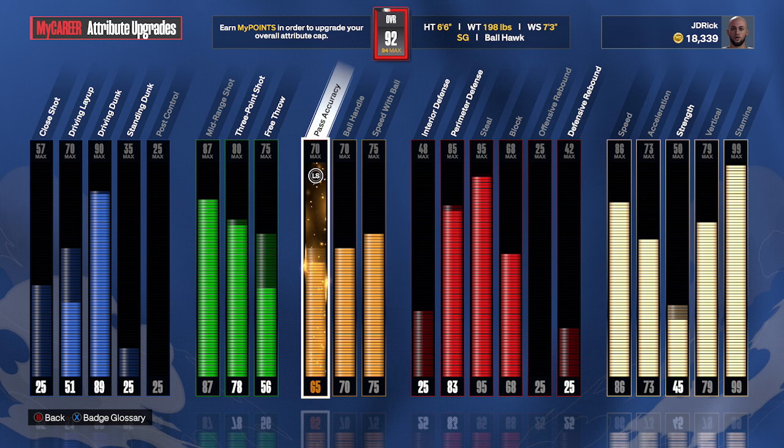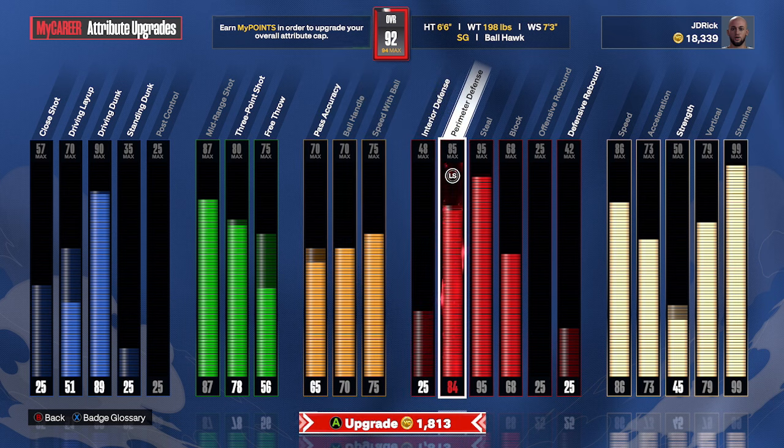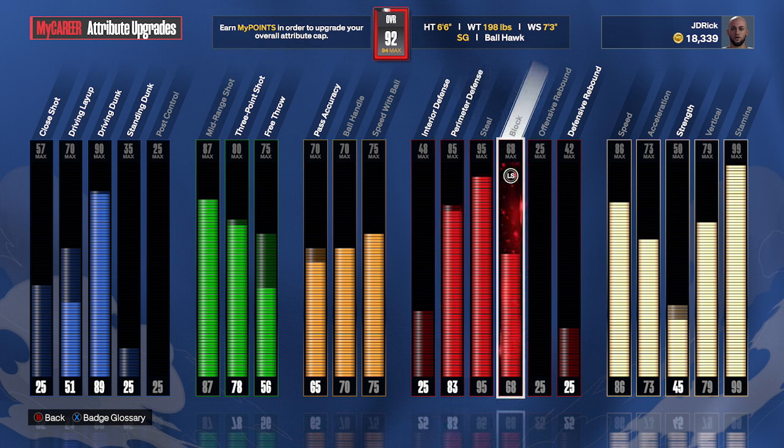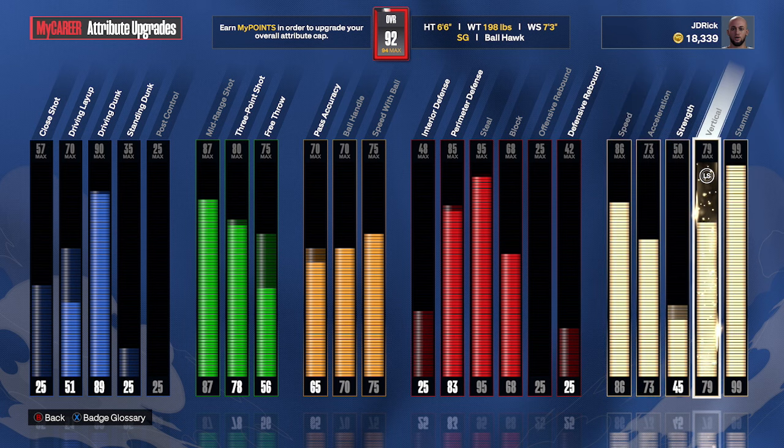Here's where the build is at right now. We got some decent playmaking just enough to move around, solid dunking, decent defense with a 95 steal and a 68 block so we can get the chase down. And the physicals aren't looking too bad either.